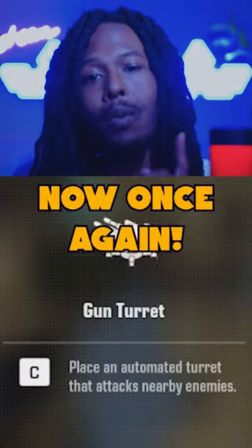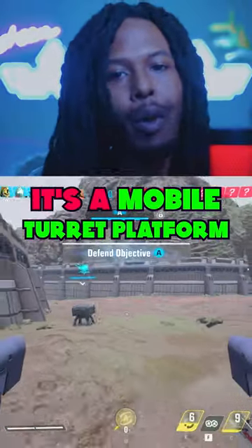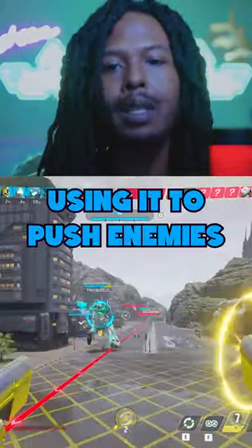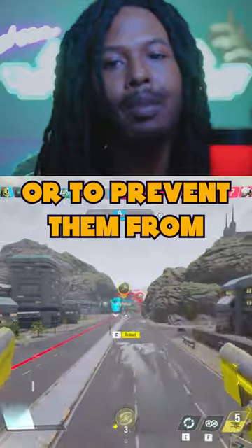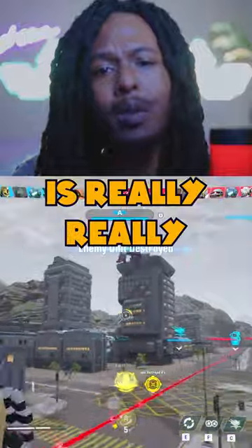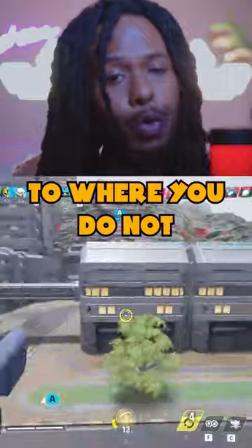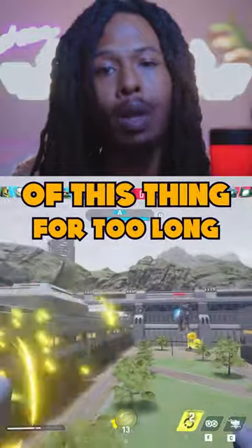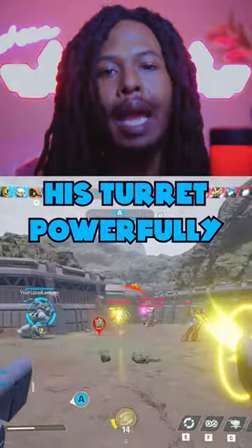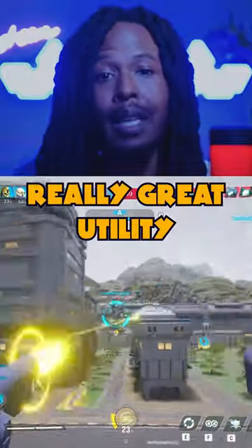Methus has the gun turret — a mobile turret platform that you can set it and forget it. It's perfect when placed around corners, using it to push enemies or prevent them from taking ground, depending on whether you're attacking or defending. The damage from the turret is really solid. It's not overpowered, but it does enough damage that you do not want to be standing in front of it for too long, especially when placed powerfully in the middle of good team engagements. This turret adds really great utility to the team.